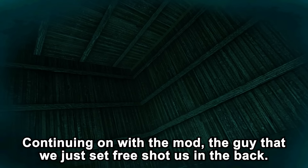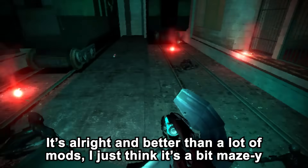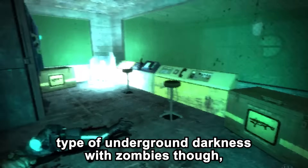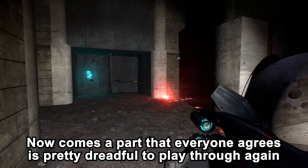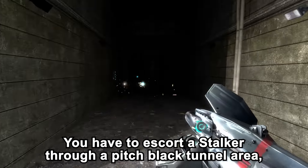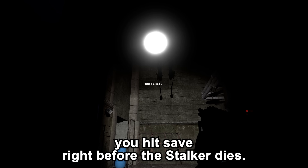The guy we just freed shot us in the back — it turns out he was Barney in disguise. We get transported away and thrown into a hole by him and some other rebels, but miraculously survive. This underground part is what I think may be the worst part of this mod — a bit mazey, and when I replay it I find this area to be a pain. What comes next is what everyone agrees is pretty dreadful to replay: you have to escort a stalker through a pitch black tunnel area. Your night vision fails and your only light is flares on the stalker's flashlight. Please remember to save frequently, but not too frequently in case you hit save right before the stalker dies.